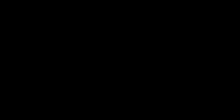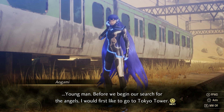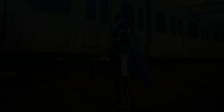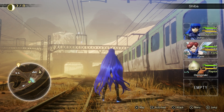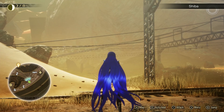Aogami says: 'Before we begin our search for the angels, I would first like to go to Tokyo Tower. If I can regain my memory data, I may be able to better support you, and the search for your friend will become easier as well.' The good news is we found Yuzuru, but not even he knows what's going on. In this episode we gained some new demon allies and powered up with miracles and demon essences. Thank you all so much for checking out this episode — see you next time where we explore more of this destroyed Tokyo.